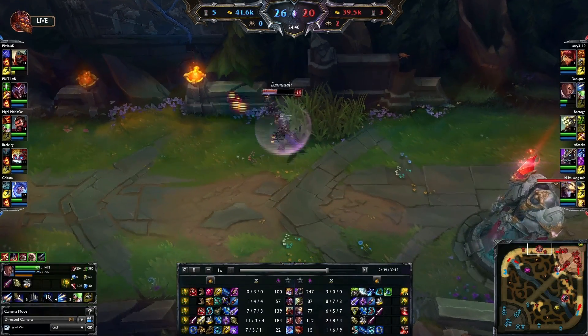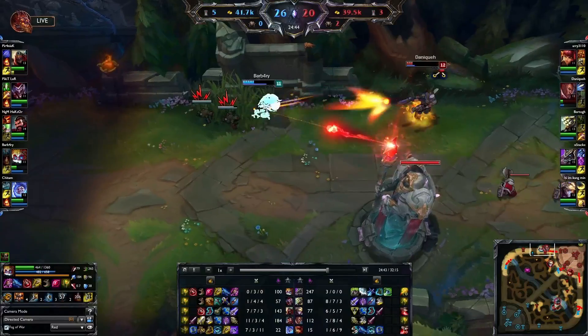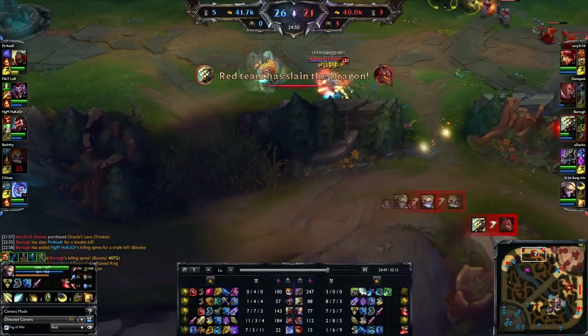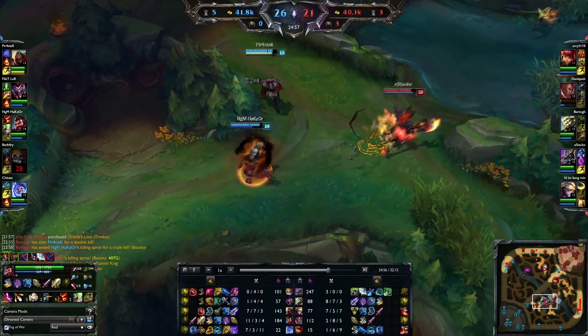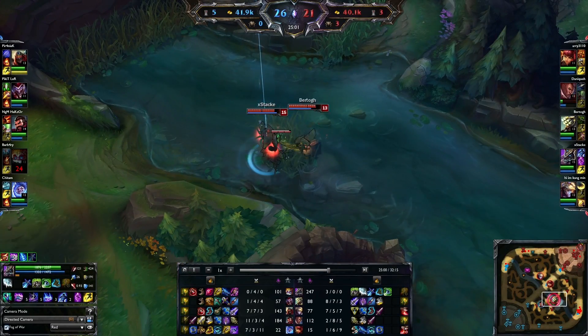Why does he keep throwing his E ult? Danik just — oh my god. Why did he walk back? That was close. Ezreal coming in with the flashy play — Heimer dropped, assist for Lucian.